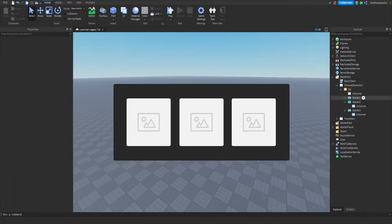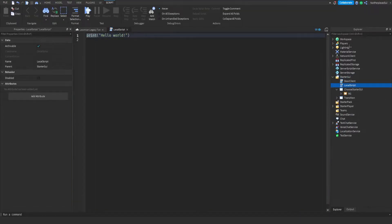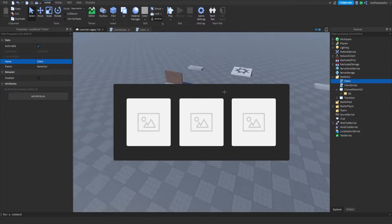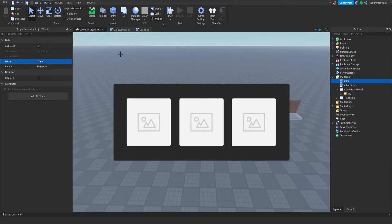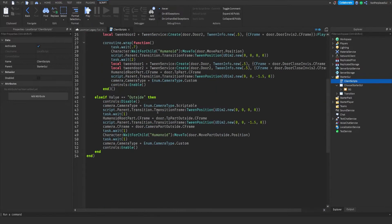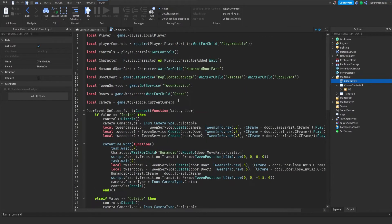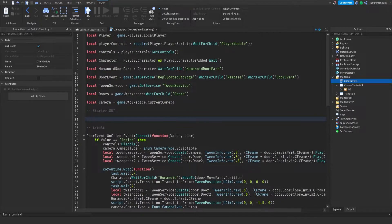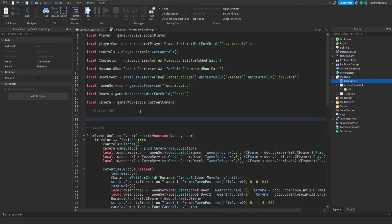We're gonna make a local script inside of the starter GUI and name it 'Client Scripts'. I recommend watching episode one before this because you're gonna do some stuff with it. Name that one, and you can delete the other one. Now we can title this section 'Events — Starter GUI'.